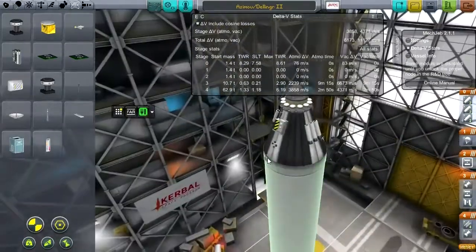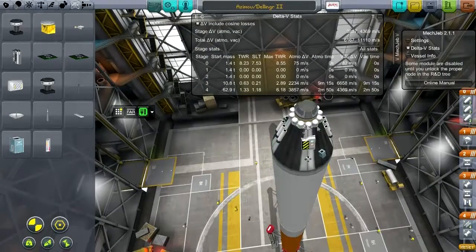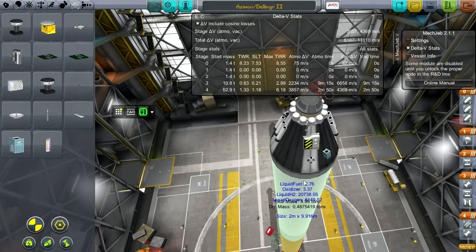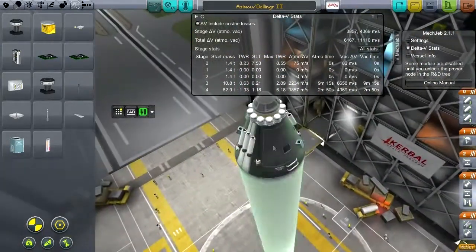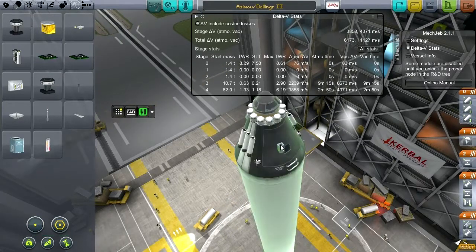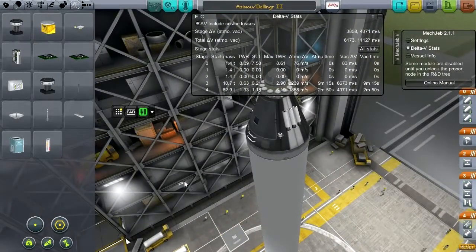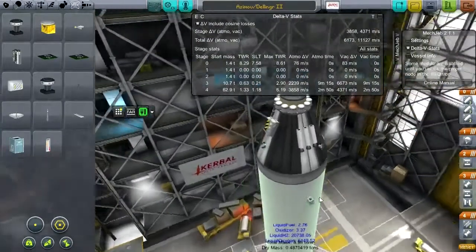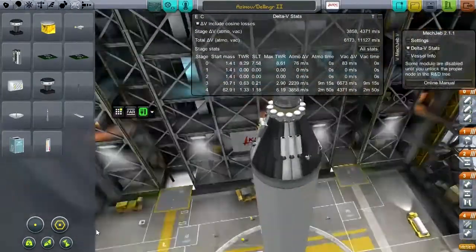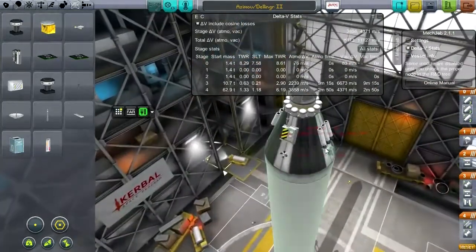I must remember when I do the re-entry: this should be the bottom end. This should be the end that I empty the RCS tanks. I don't want the patch facing down — I guess it really wouldn't matter since it will be shielded from the heat anyway. So it'd be the hatch side that I want to empty the tanks on, because I'm putting the scientific instruments there.